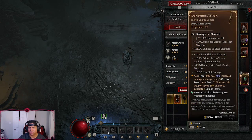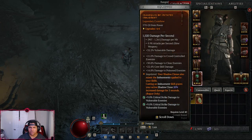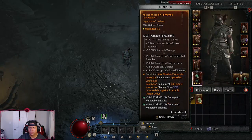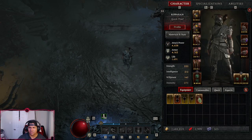On top of that I have the Shadow Clone, and I made it a bit stronger with this imbuement on my two-handed weapon — my Shadow Clone deals an extra 20% damage for five seconds. So it's very burst-oriented within that five-second window.